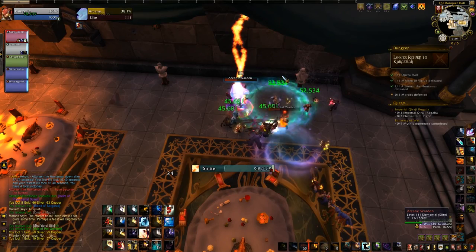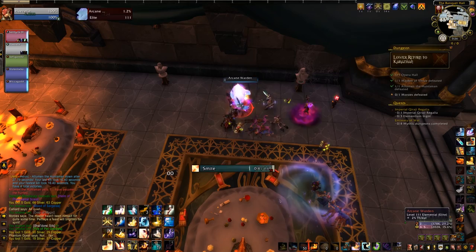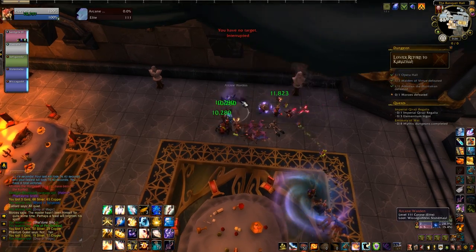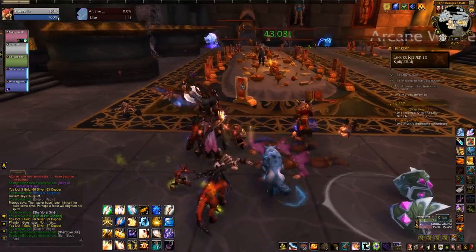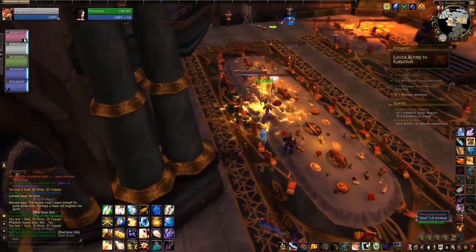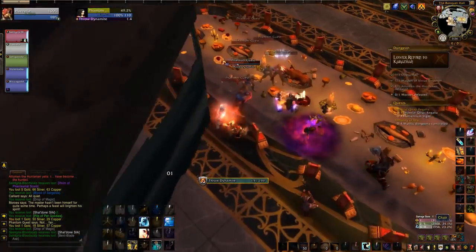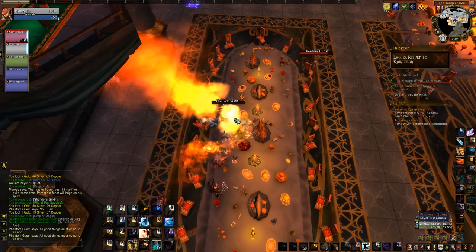It's mildly noteworthy that I did not see any new mounts at all on the 7.2.5 PTR. We'll gain access to class mounts around this time, as well as the Tomb of Sargeras drop and achievement mounts, but all of those were technically included in 7.2. Maybe after doing all the class mounts, the mount making people needed a break. It's also been quite some time since we've seen a shop mount, so that's my theory.